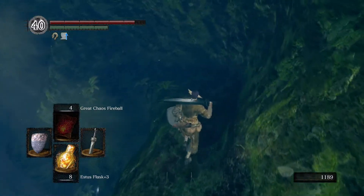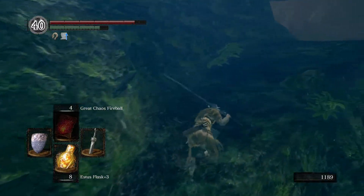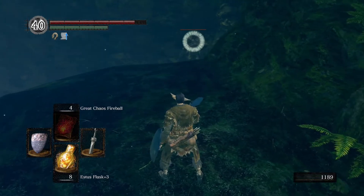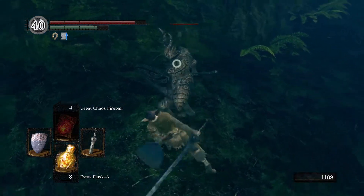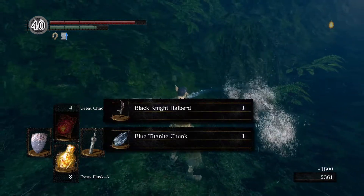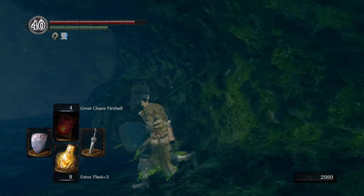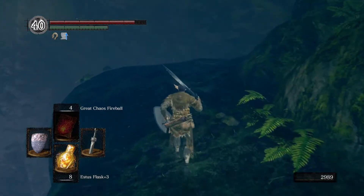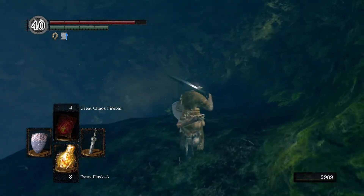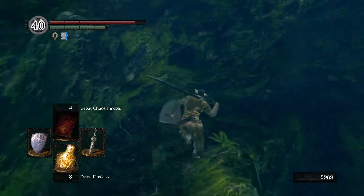Down here we're going to have a black knight right around where our bonfire was. We want to bring him up onto some flat ground since he has a halberd with a lot of reach. He's relatively easy for the circle backstab if you want to go that route. One backstab and our first black knight weapon - the halberd! There are speed runners who come straight here bypassing everything; if they don't get the black knight halberd they restart the game, because as everybody knows if you get the black knight halberd to drop, you've won the game.